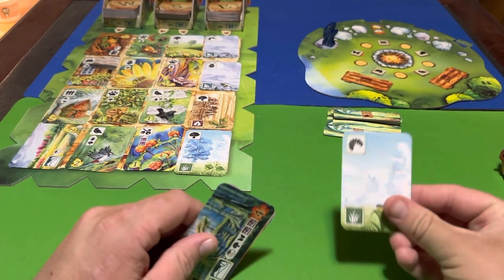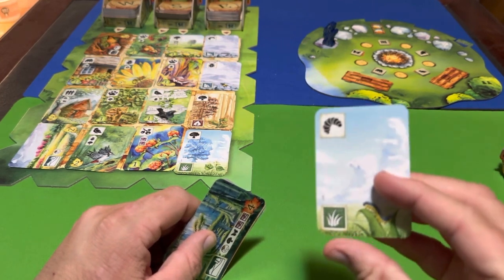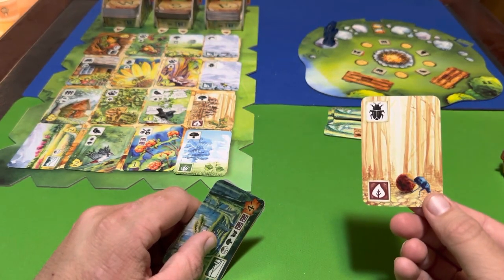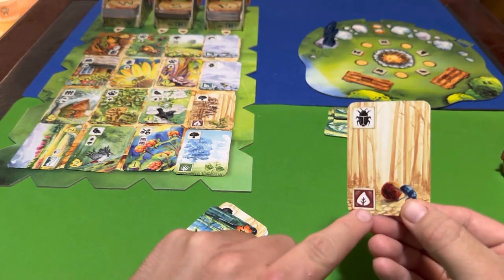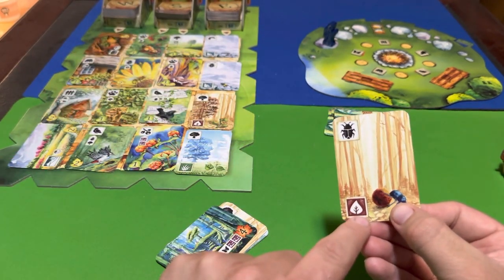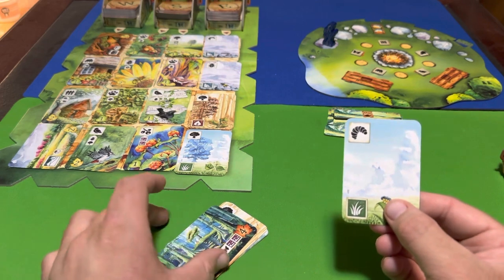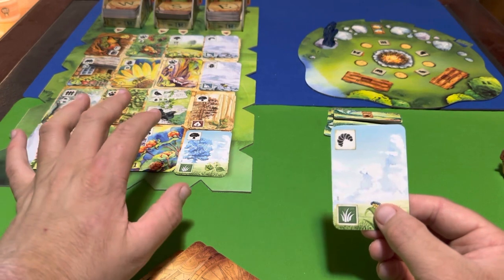Now let's talk about the cards. There are four basic types. The first is the ground card, which you start with. They're double-sided, so each player can choose which side to play. They each have two different icons on them — certain cards will require one type of ground icon or another, so you play the side based on what's in your hand or what you want from the tableau.